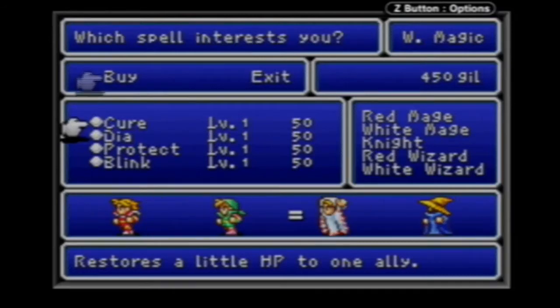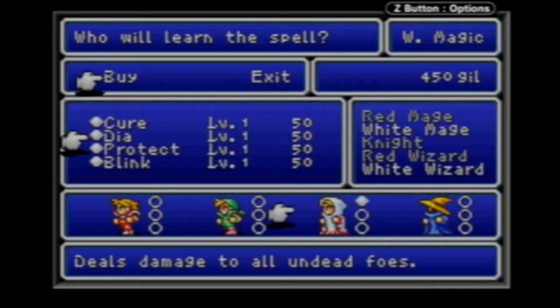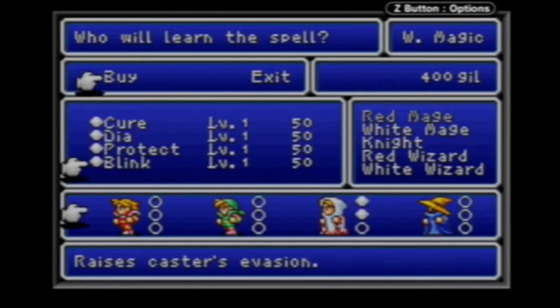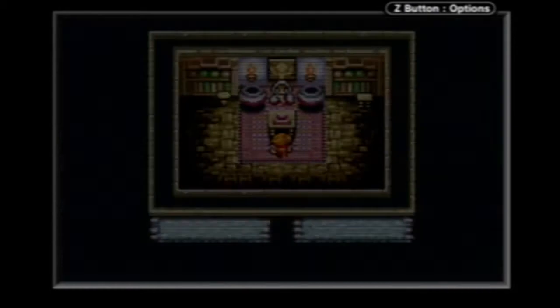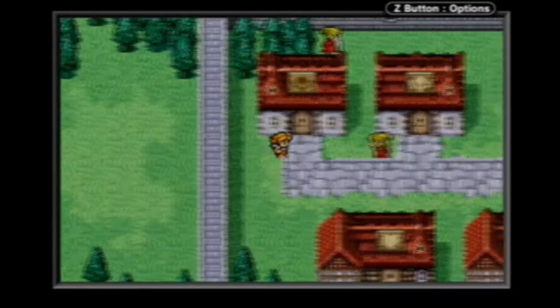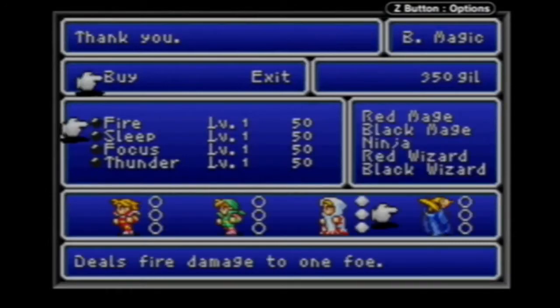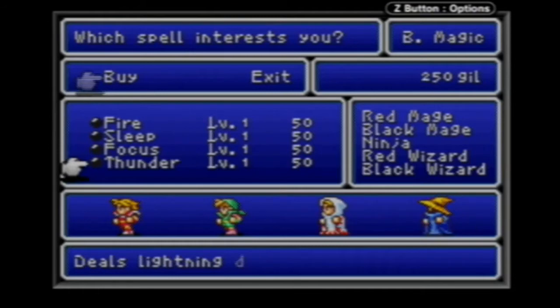There are four spells possible but I can only learn three of them. I'm definitely going to take Cure — the equal sign shows I already have that spell. Then Dia, which is good against undead foes like zombies, and Blink. That's all I can buy here. Over in the Black Mage shop there are also four possible spells but only three slots, so I'm going to take Fire, Sleep, and Thunder for sure. Focus doesn't seem too great.